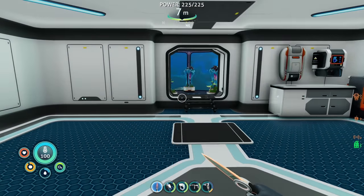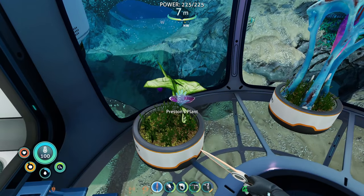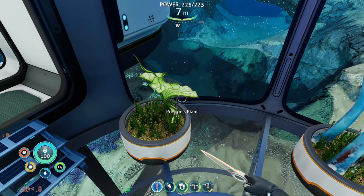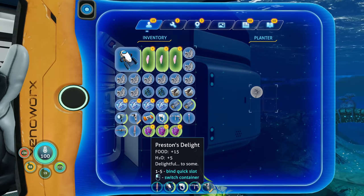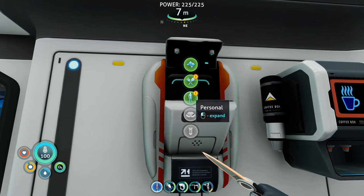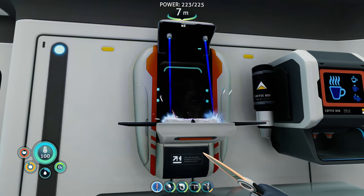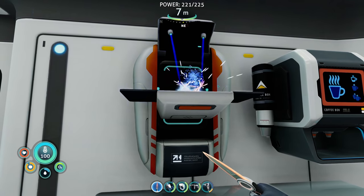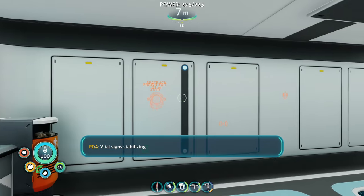Let's grab some food real quick. I need to take some of those little seedling deals and plant those in here. One, two, three — that'll give us enough food and water for now. That spicy fruit salad though, it's good stuff. All right, looking good — delicious, oh so tasty!